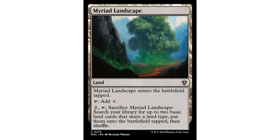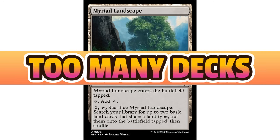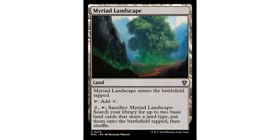Let's start with Myriad Landscape — a very staple-y commander staple. It enters the battlefield tapped, taps to add a colorless, and you pay two and tap, then sacrifice it to search your library for up to two basic land cards that share a land type, put them onto the battlefield tapped, then shuffle. I am not telling you not to play any of these lands — they certainly can see play. I just think they're in more decks than they should be.